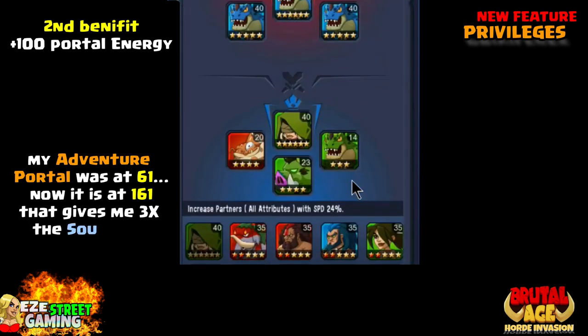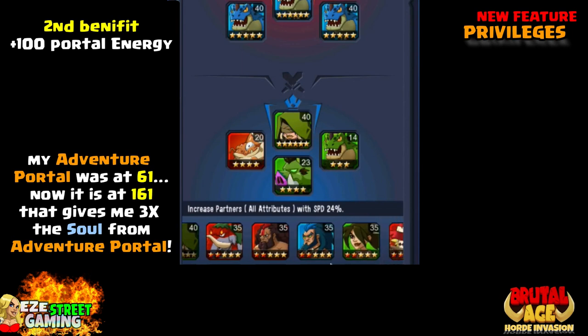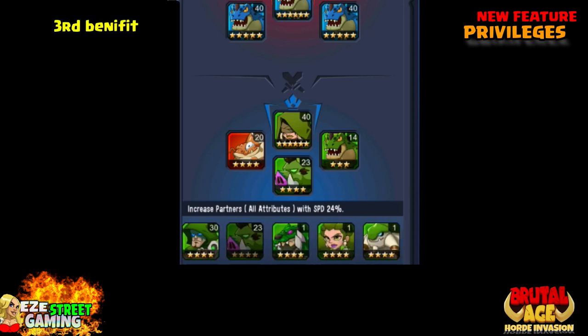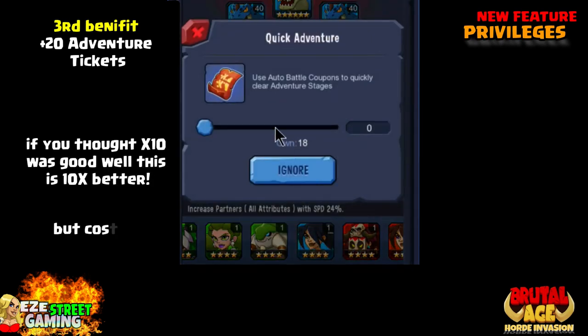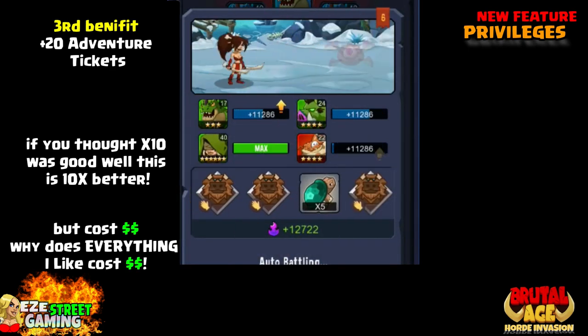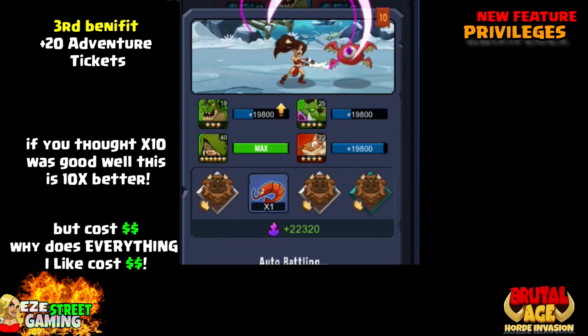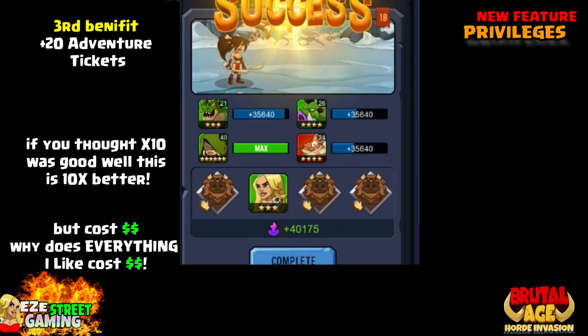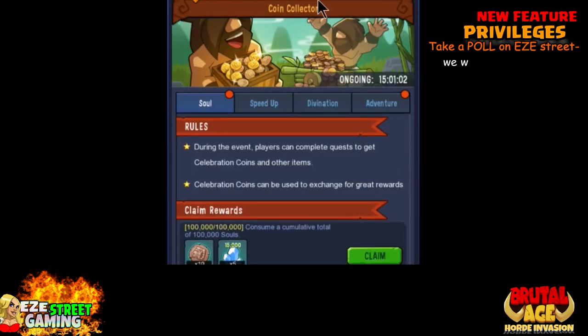Second benefit: plus 100 portal energy. I can't tell you how big this is for everyone into the partner battles. My adventure went from 61 to 161 on this server — that's almost three times as much soul I can get from adventure. Everybody knows how valuable soul is in the partner game. Third benefit: 20 plus 20 adventure tickets. If you thought times 10 was good, look how fast this is — that right there was 18 battles, boom.